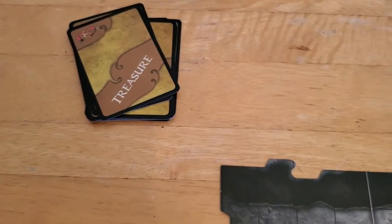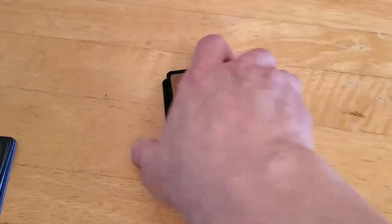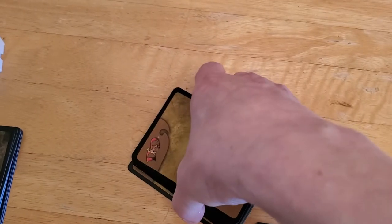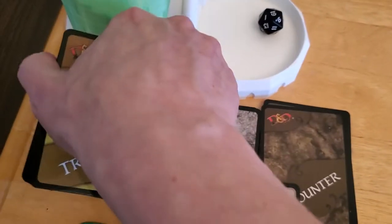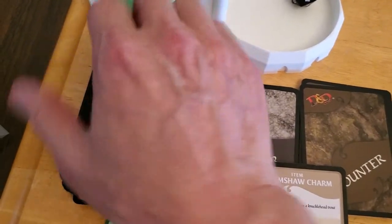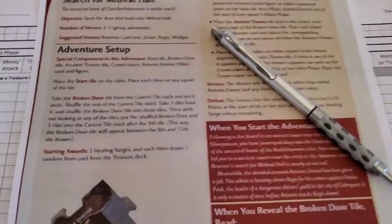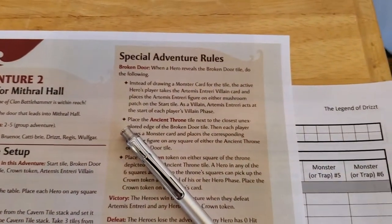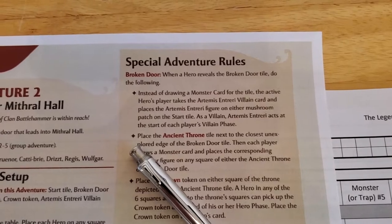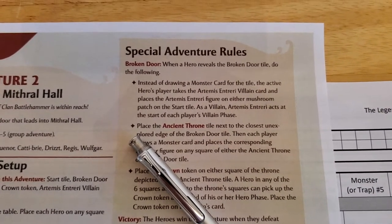I'm still playing with the basic deck — I have not yet unwrapped the advanced cards. I think the game has you do that after Adventure 3 or 4 or something like that. We have our treasure tokens already set, and the special rules are handled after we reveal the broken door tile.